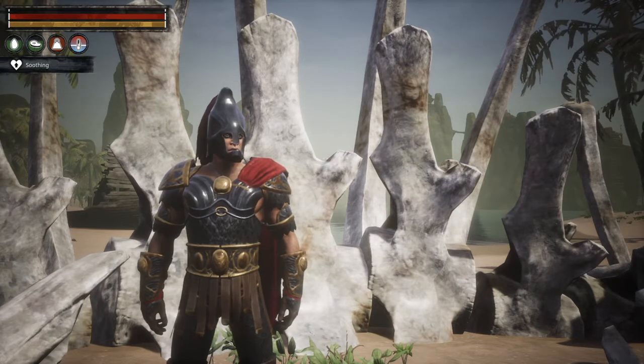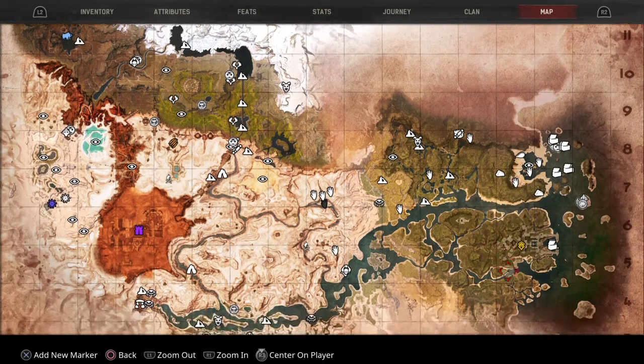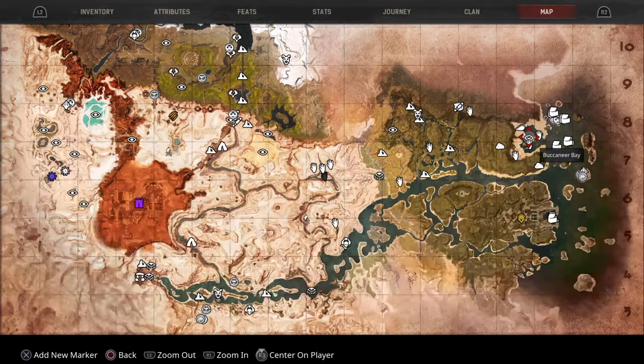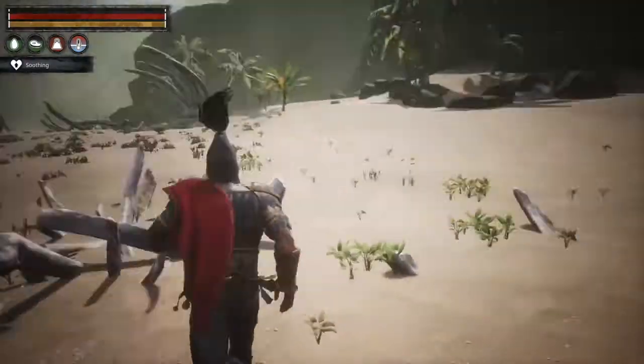This is going to be the best place to find iron in the jungle. I'm going to bring the map up, and where you're going to be going is N7 — I've marked it right here. I've counted something like 46 nodes of iron just in this one spot. It's kind of hard because a lot of them are grouped on top of each other. Your point of reference is Buccaneers Bay, so you know whereabouts we are. There's a path that comes through here and then up through here right to the iron, and we're going to take that path and I'm going to show you.